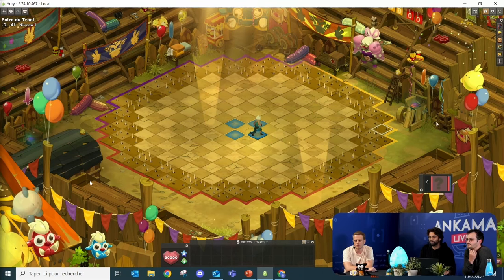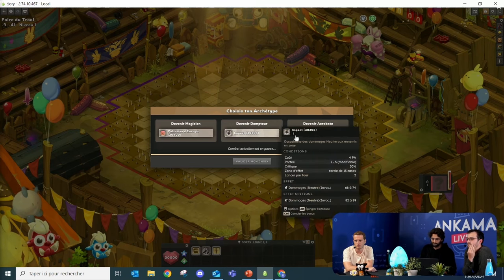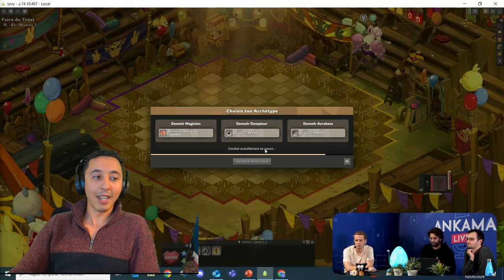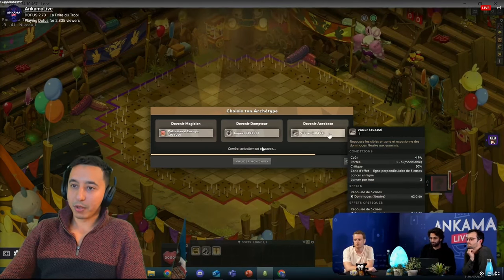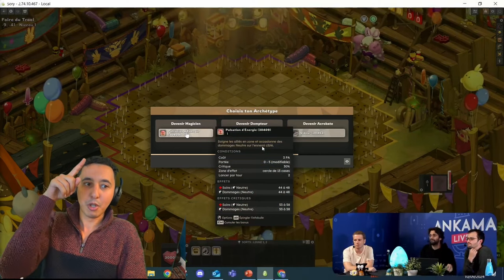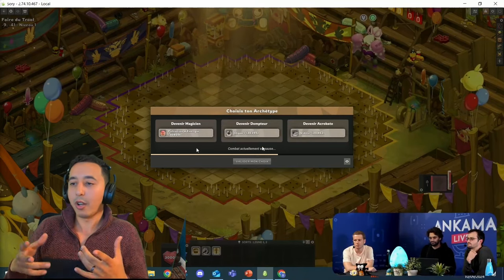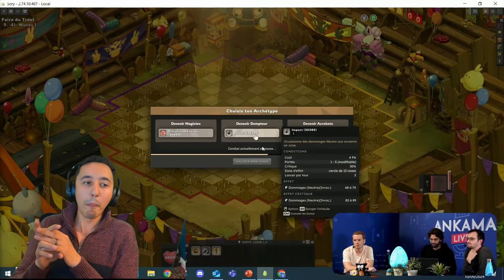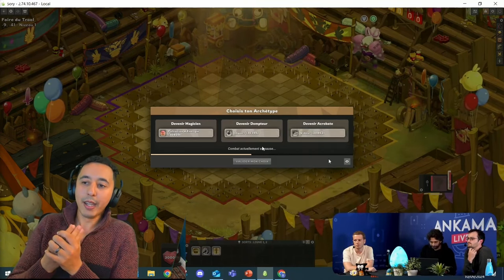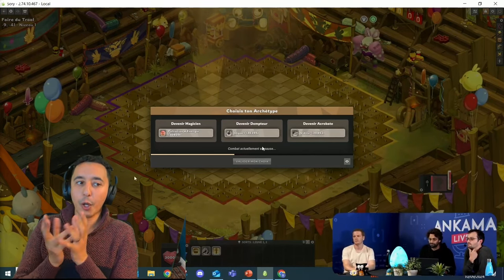You haven't selected the archetype yet, but the moment you start the fight you will have an initial choice. Everybody will have the same choice, which will allow you to pick your initial spell depending on the archetype. You pick the spell and the spell will dictate which archetype: the magician, the healer, the debuffer, the buffer - it's good for your allies and really useful as part of a team.